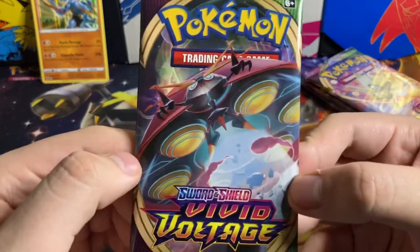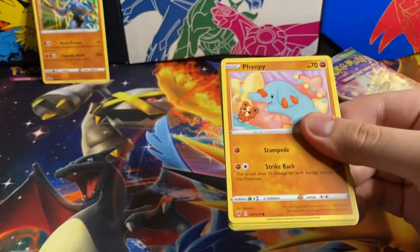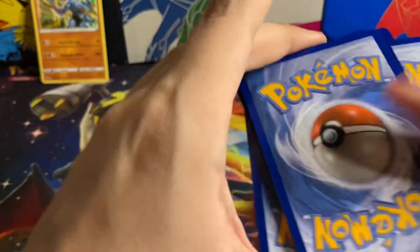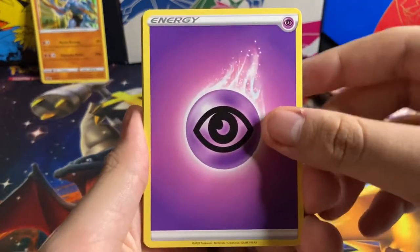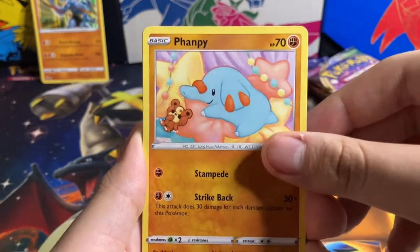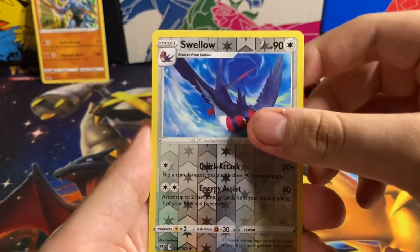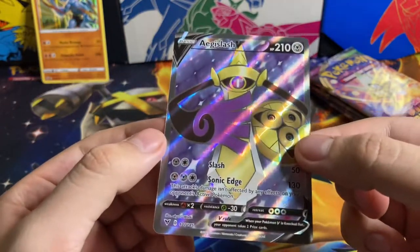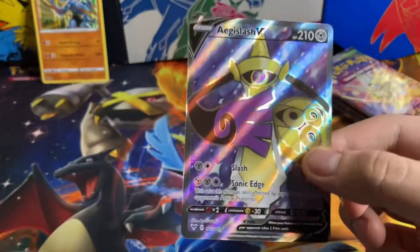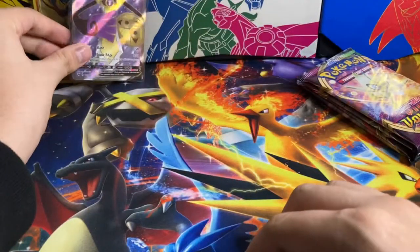Let's get on to what we're really here for — Vivid Voltage, the pack everybody wants, or the set everybody wants. Four to the front. That back card is very well centered. We got the Psychic Energy, the Cramorant, a Woobat, Yanma, Meowth, Duosion, Voltorb, Swellow, and the rare is an Aegislash V Full Art. I did say it was well centered — it's a bit bigger at the bottom, but we'll take it. A Full Art V, that's not bad. It's not the Pikachu, which is what we want, but it's better than the Machamp.